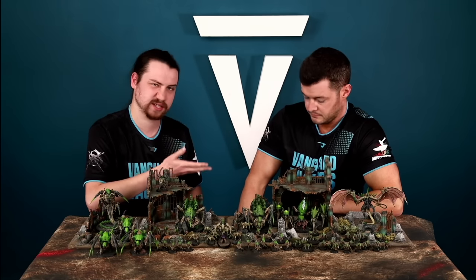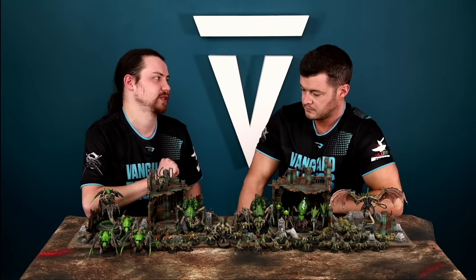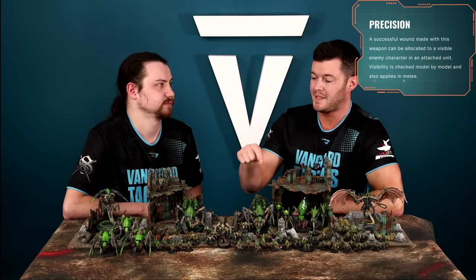The third adaptation is called Hive Predators. If you roll a critical hit — a six to hit — for any of your attacks, that attack gains the Precision special rule. Precision means if you can see a character, those wounds can be allocated to a character leading a unit. You still need visibility for Precision to work.